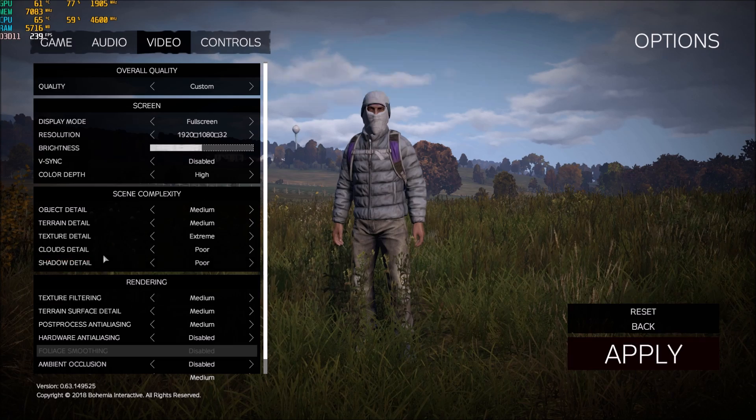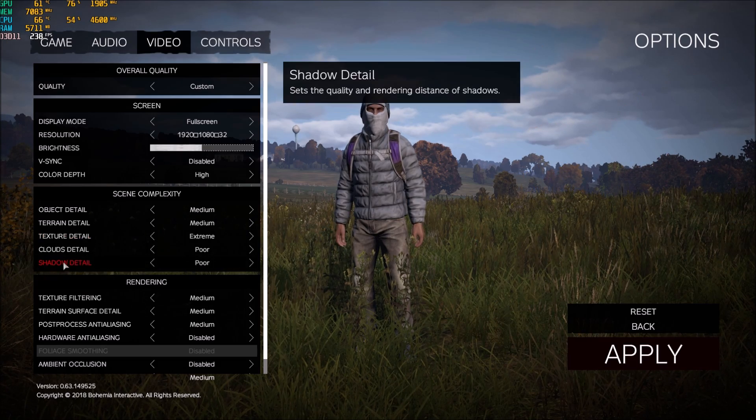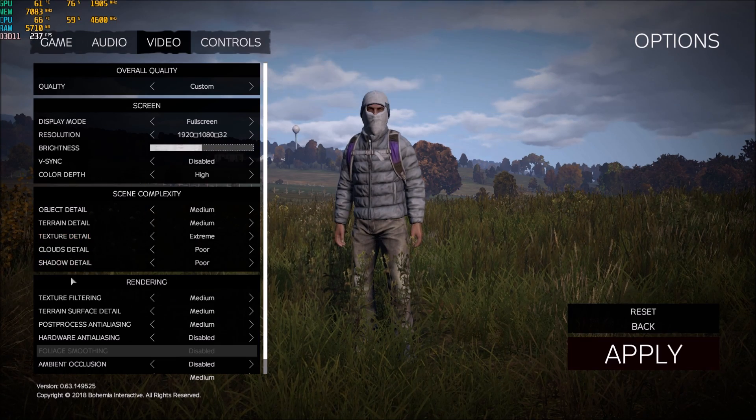Cloud detail and shadow detail — these are the most important. It's like 4 to 5 percent for each bracket. Just when I put cloud detail and shadow detail at poor, I'm getting an increase of 50 FPS — 50 to 60 depending where I'm at on the map. So that's pretty huge. You will not get that because you don't have the same PC as me, so if you're running the game at 22 FPS you won't gain 60, but you'll probably gain like 15 or 20 FPS. Those are very important.